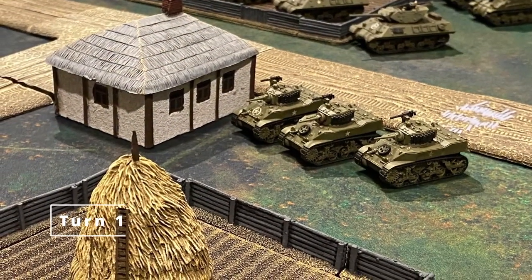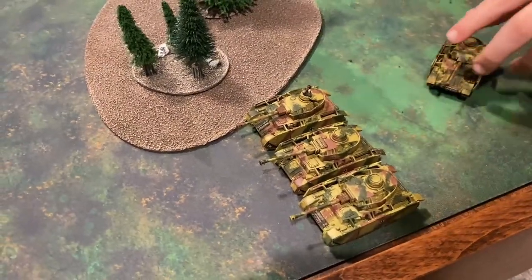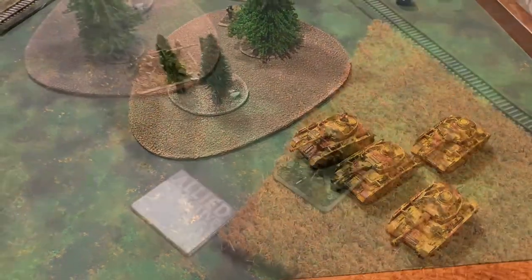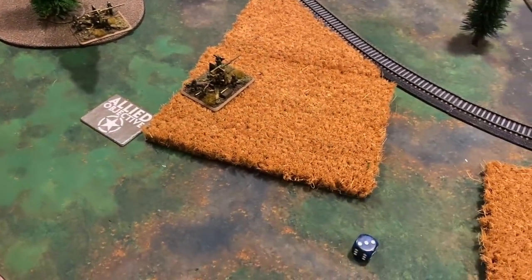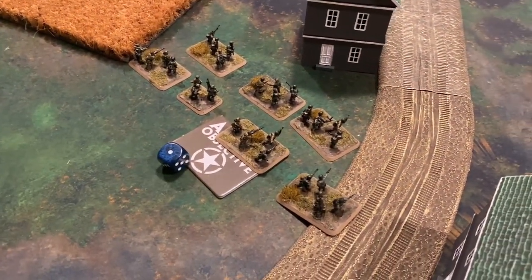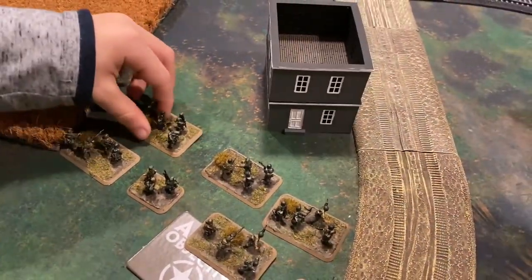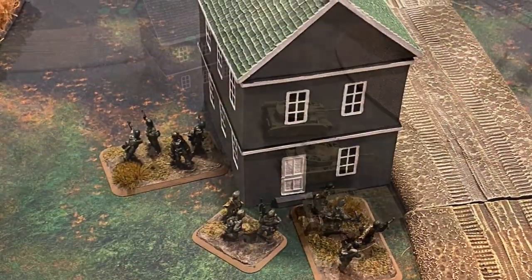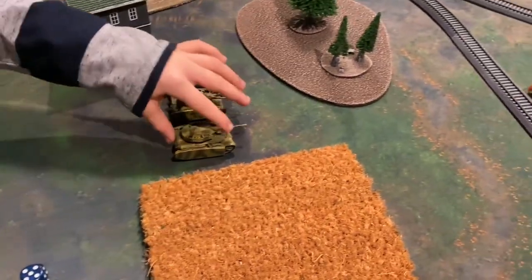Turn one is coming up. With the Germans winning the roll-off, they take the top of turn one on their left flank. Four Panzer IVs deploy and back away, counter-deployed by M10s across the map. The 88s successfully dig in on a 3+. The infantry attempt to dig in but fail, so they move forward occupying the building. Over on the German right flank, three Panzer IVs were deployed, passing a blitz maneuver and moving 14 inches.